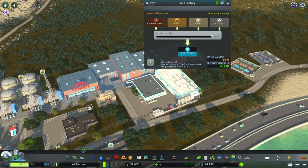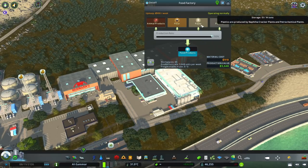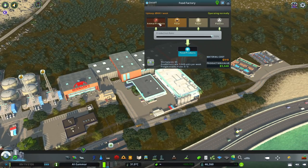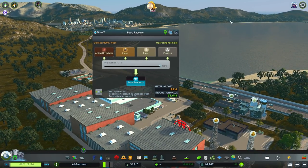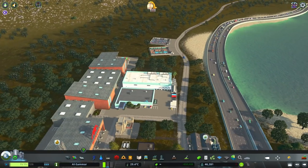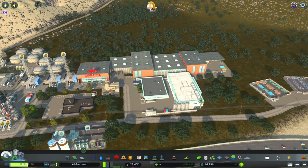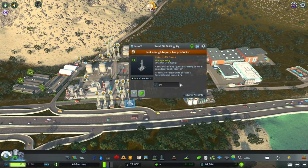We also have a food factory which is making a lot more money - I put that in because we had extra plastic. Over in Samalut there's a little farming area and a little sawmill forestry area, and we have two little warehouses. There are some traffic issues - the way trucks change lanes lately has been really annoying. There's also a police station there.